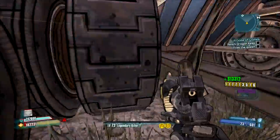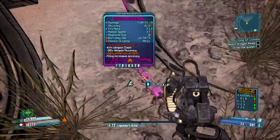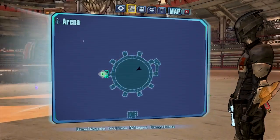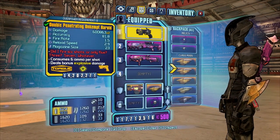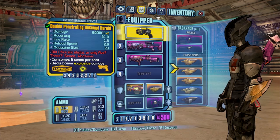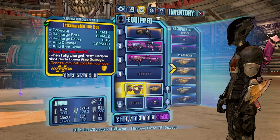Let's find our shotgun — and there we go, the x3 Slow Hand. So yeah guys, come out here to Badassasaurus Rex. Let's quickly go over the things you'll need: I use a Lyuda; you can also use a corrosive Sandhawk, also recommended. Whatever class you play, whatever weapon you use, highly recommend you use the Bee shield to go along with it for that extra damage.